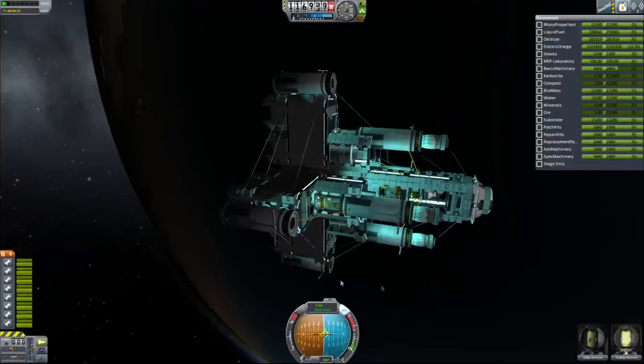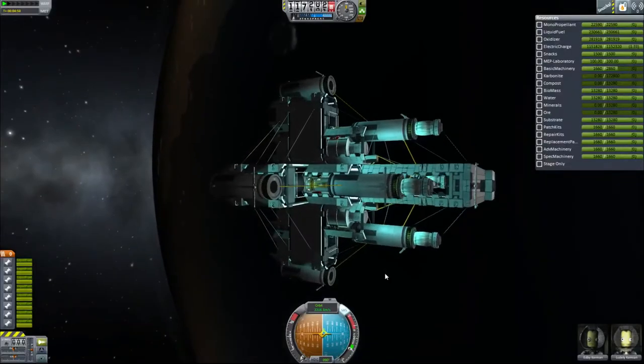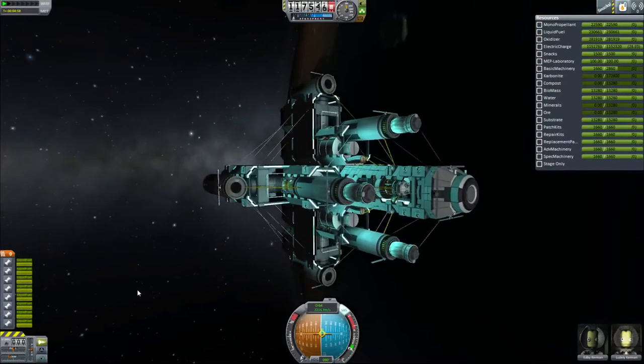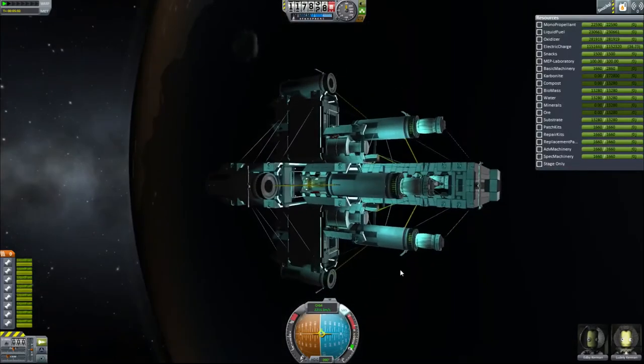I've managed to figure out how to get these ships to work, and it wasn't easy. I'm hoping that at some point the FS switch mod will play nice with the MKS mod. I don't know who will have to fix that up, but I've put this in orbit, and I've refueled it, and it's going to be our EVE-bound craft.